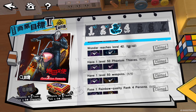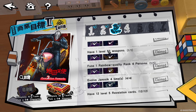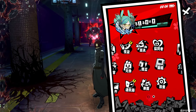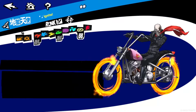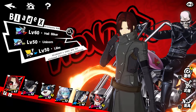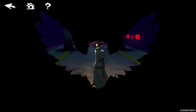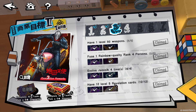Step Three: have Wonder at level 42, one Phantom Thief at level 50 as well as one of their weapons. Then fuse together a rainbow quality rank four persona. You want to go ahead and merge one of these personas who is not only a rank four but a rainbow — so although you may have a rank four gold, you want a rank four rainbow. Merge one of those and get them up to complete that quest.